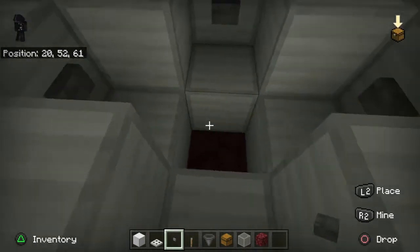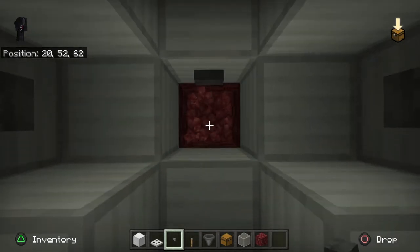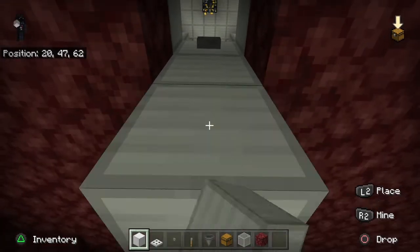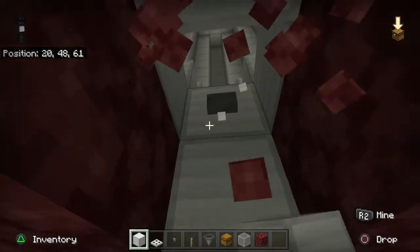That's got all the blocks on those two height levels. Then we come down here and put one here, here, here, and here — and down here we'll just place one. Now we're going to go down two.